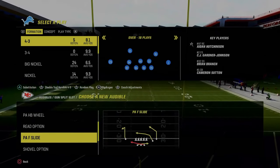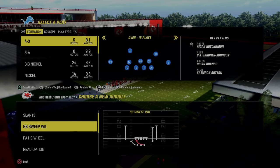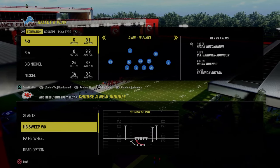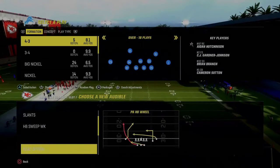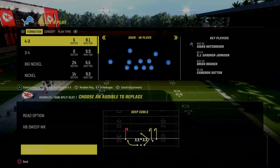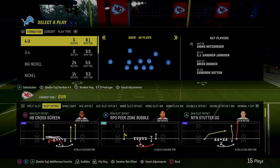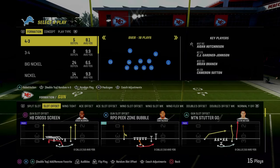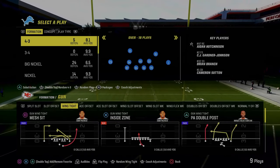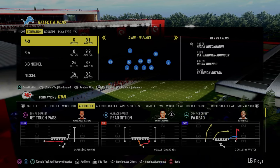In the split slot formation, I'd be looking for plays like halfback weak and read option, then whatever key passing play. When you're audibling around a lot, you're trying to find audibles with unique routes. For example, PA Reid has a unique crossing route and jet touch pass.